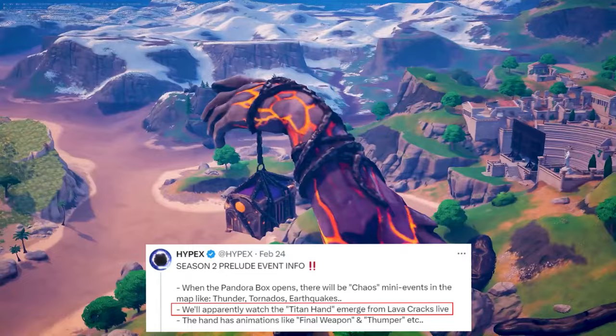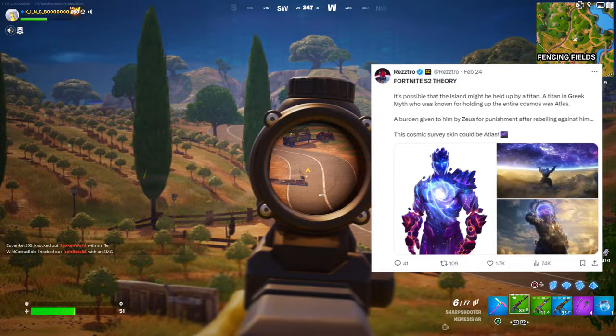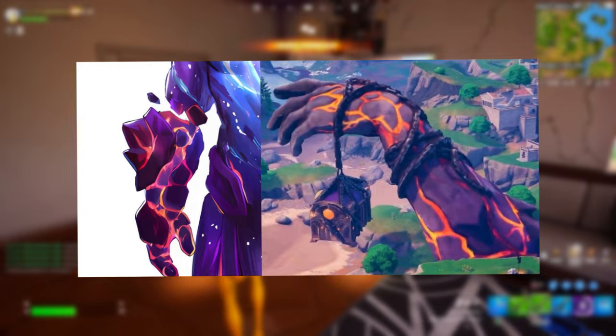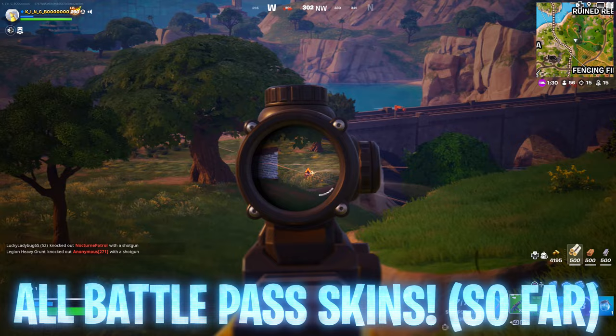As Hypex and other data miners are referring to this hand as a Titan hand, allow me to explain the storyline going forward. As Restro stated — Fortnite Season 2 theory: it's possible the island might be held up by a Titan. In Greek myth, the Titan known for holding up the entire cosmos was Atlas, a burden given to him by Zeus as punishment for rebelling. This cosmic survey skin could be Atlas, which is definitely plausible — the hands on this survey skin look so similar to the Titan hand coming out of the ground. Hypex has put together a list of all the Battle Pass skins we know so far for Chapter 5 Season 2: Cerberus, Odyssey, Athena in this survey, and Zeus — not in a survey but there's a boss with lightning with the codename Zed.